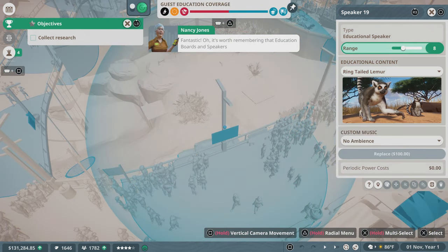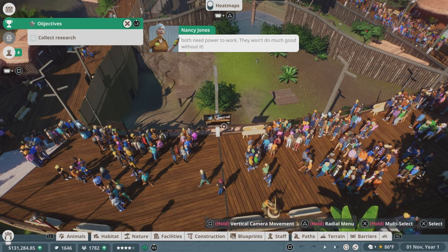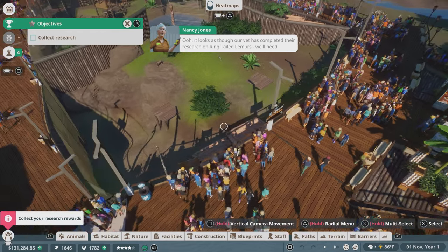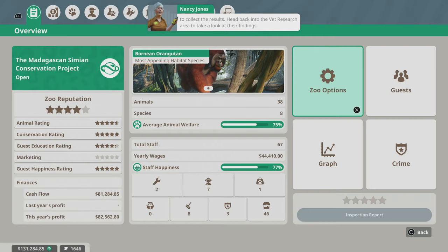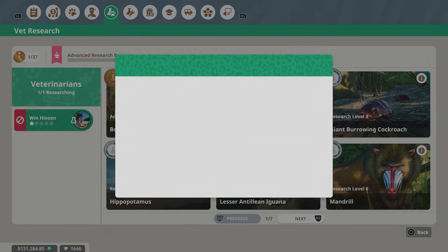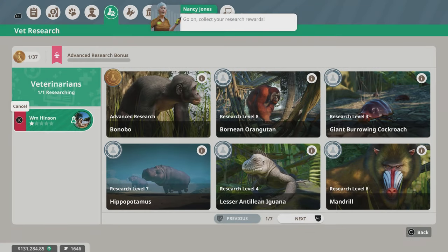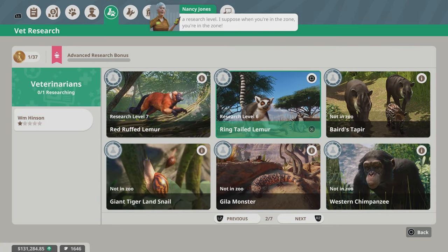It's worth remembering that education boards and speakers both need power to work. Oh, it looks like our vet has completed their research on ring-tailed lemurs — we'll need to collect the results. Head back into the vet research area to take a look at their findings. Vets will continue to research an animal even after successfully completing a research level.